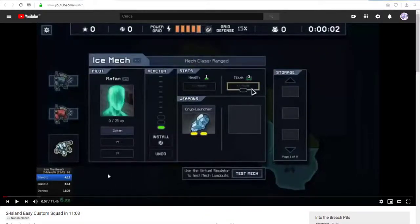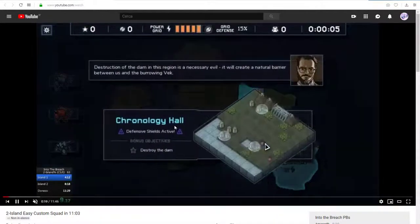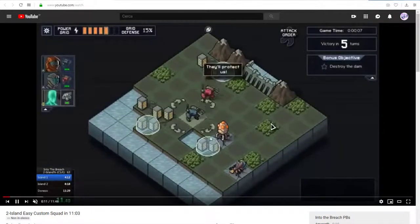Alright, so I will be reviewing my Custom Squad Personal Best and using it as a tutorial of sorts to demonstrate how to pull off the missions into the bridge as quickly as you can. I will turn off audio here so that you can focus on my voice. I will demonstrate first of all my PB starts off by getting a normal mission.